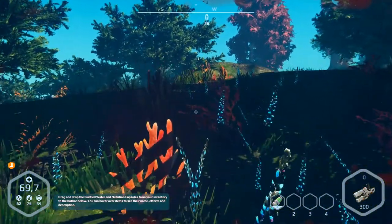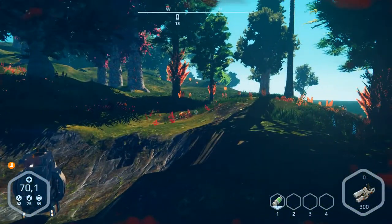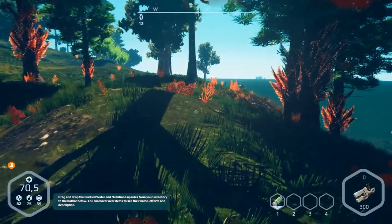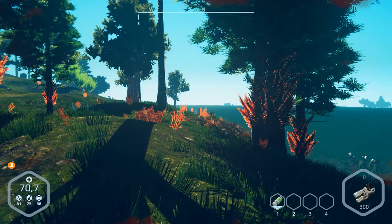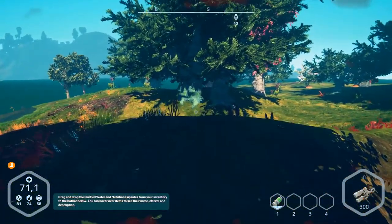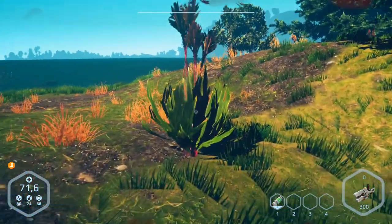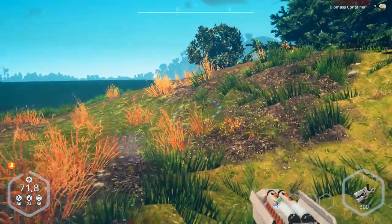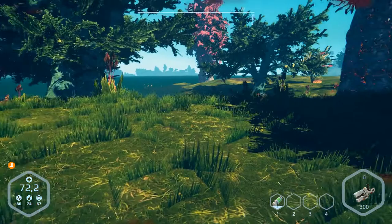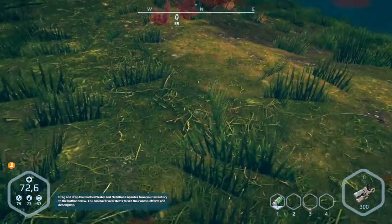So we need to build a flat machine and find a nice place where we can do that. Oh, there's an animal, so we don't go here — there are more of them. Let's have a look at the other side. Over here — can we get something out of this? Only biomass. Nothing interesting here, but we can build our station here, I think.